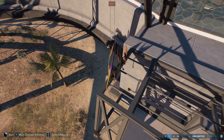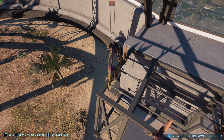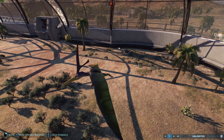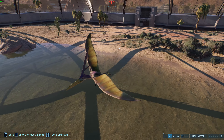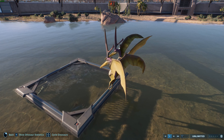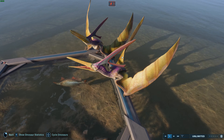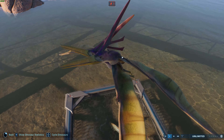We have some remarkable specimens: one Rhamphorhynchus with Lepidotes, a type of fish, in its throat, and another with what appears to be a squid stuck in its throat. When these guys died, they sank to an anoxic layer at the bottom of the water with no oxygen, meaning there wasn't much to decompose them, so they preserved much better — really wonderful preservation.